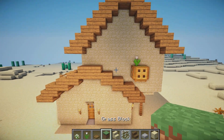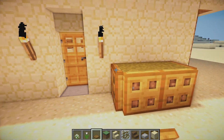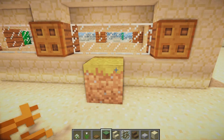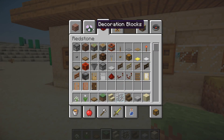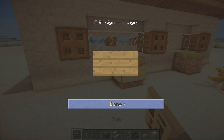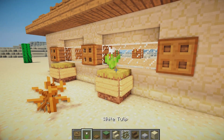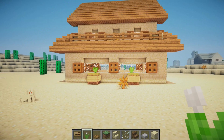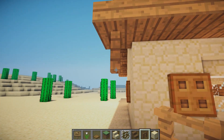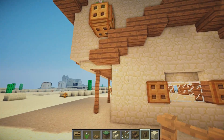Add some more flower decorations around other parts of the build, one next to the door and on the front of the house. Put signs around the front ones to make them a little bit different. On both corners under the stairs, place three spruce wood fences — do that on both sides.